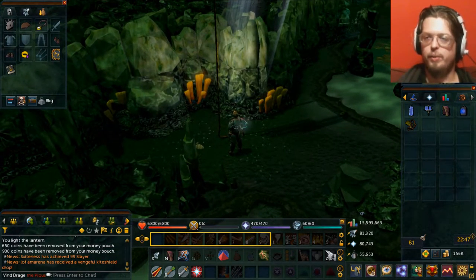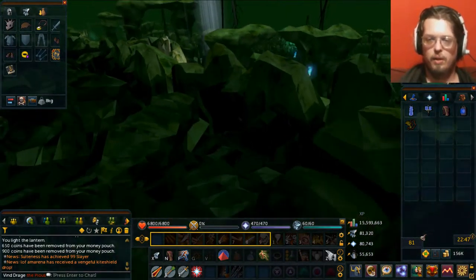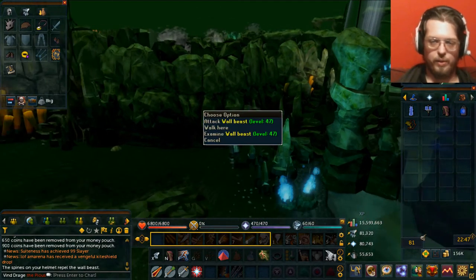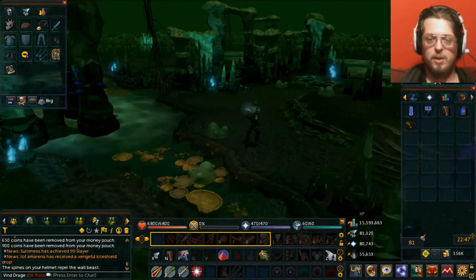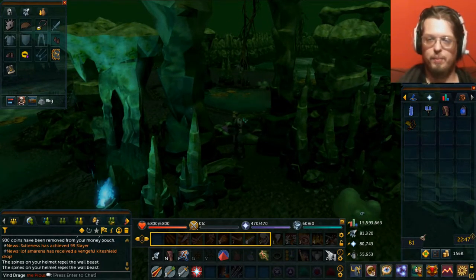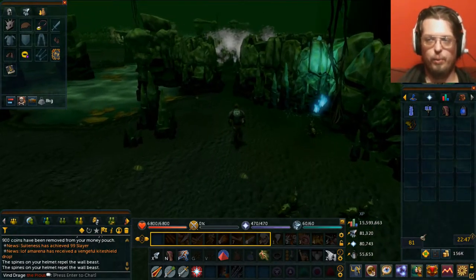In order to do the quest and even get started, you have to get into the dungeon. This is why the spiny helmet is important — wall beasts will attack you and they will do some damage. It's not going to one-shot you or anything like that, but it will do some damage if you don't have it.